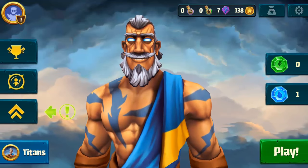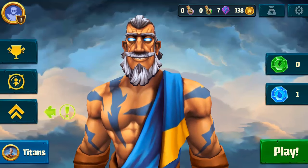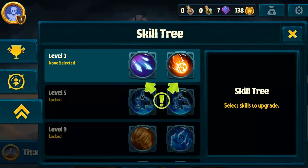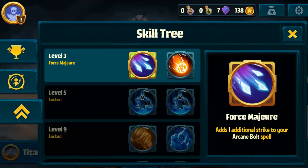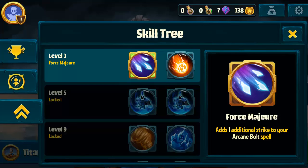We're gonna wrap this video up right here and get back into more gameplay in another video. Thank you guys so much for watching. If you have any questions about this game let me know in the comments below. We did unlock something — we're in skills. Force major adds one additional strike to your arcane bolt or increases damage to your fireball spell. I'm gonna take that arcane bolt because it does multiple lane damage.